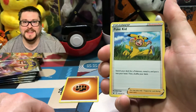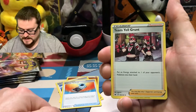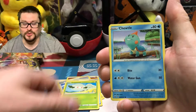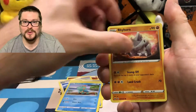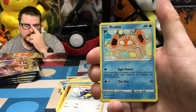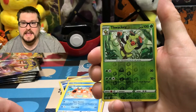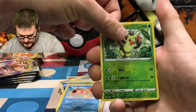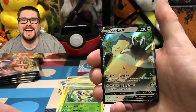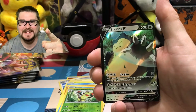We're going to start off with some Fighting Energy. There's the Pokékid. Energy Search. Team Yell Grunt. Cottonee. Chewtle. Rhyhorn. Rookidee. Krabby. The Reverse is Farfetch'd. And the Rare — yes! First pack, you can't beat that, guys.